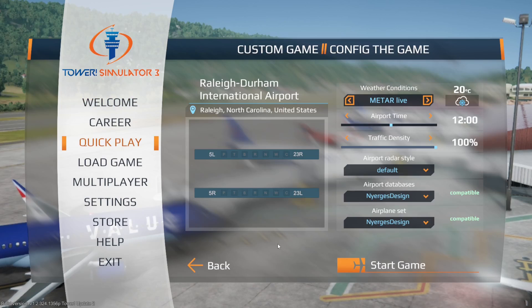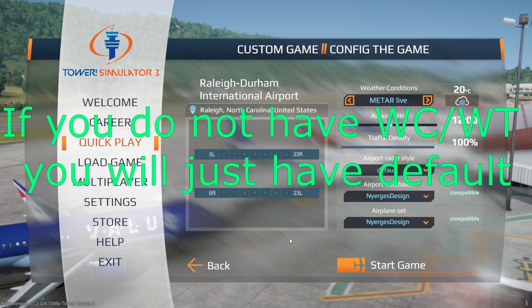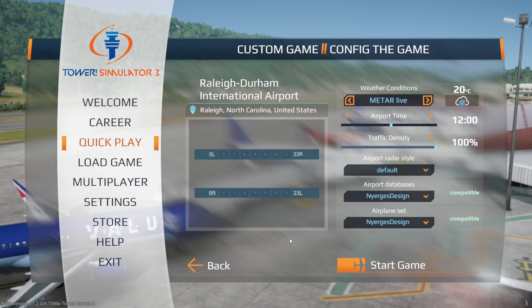One of the more common ways to enjoy Tower Simulator 3 outside of career mode is to do quick play, which is really the heart and soul of what this is. Once you work through the career scenarios, the longevity of the game is just figuring out what you're going to do and managing traffic at an airport. When you come in here, if you have the world traffic and world color, you get these airport databases — and those are typically your choices. But what you may not be aware of is you have endless possibilities.